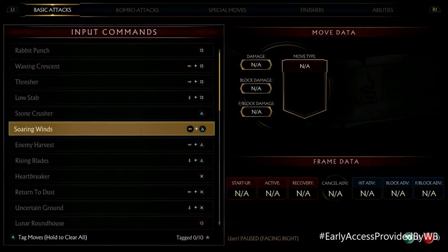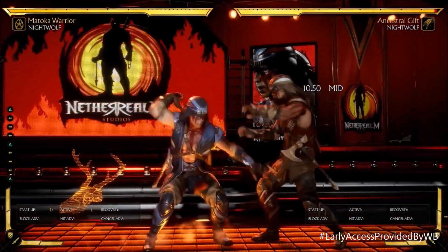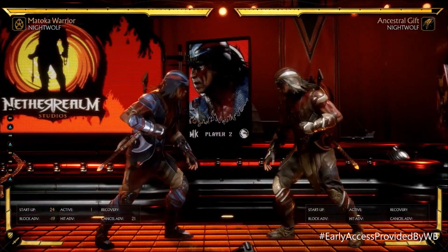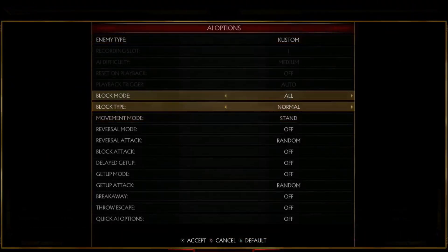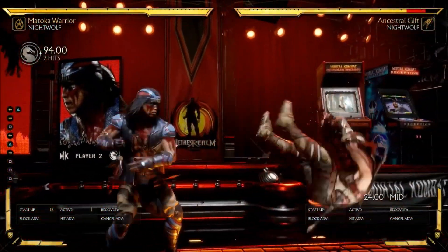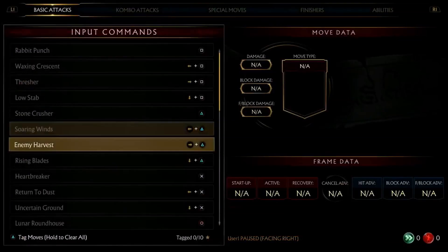Stand two, stand one — two, three, four is generally always a high attack, so he has that move as well. That's a special move, or I think that might be his back two or four two. He has an overhead and that's quite punishable, but he actually has a string off that we'll see later. So he actually has a safe overhead string — I'm not sure if there's a flawless block gap or not. That's a 17-frame mid right there; you can actually combo off of it but it's punishable on block.